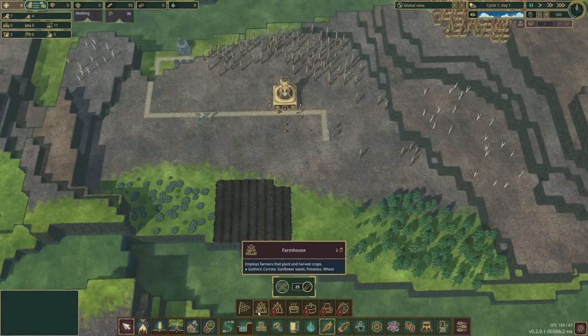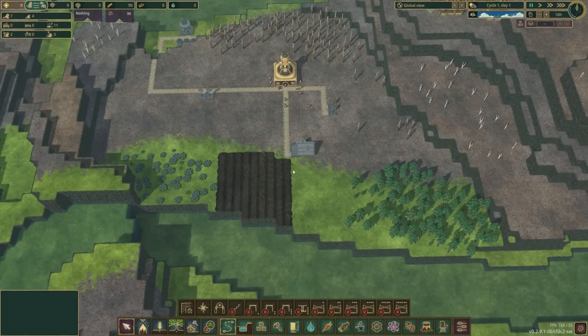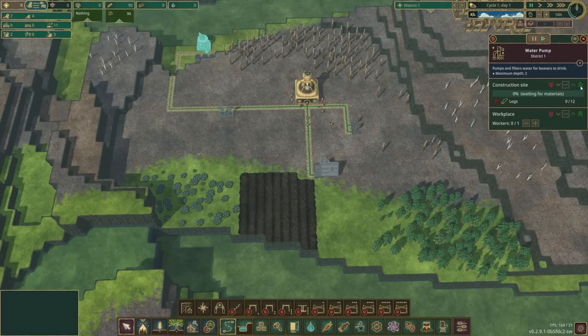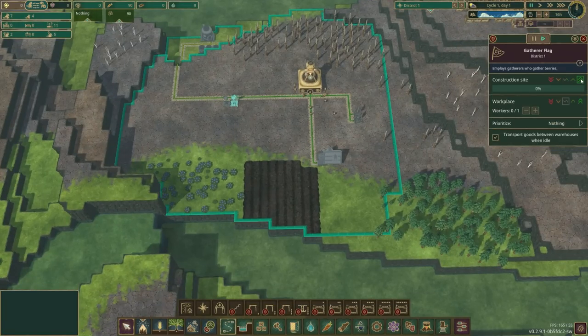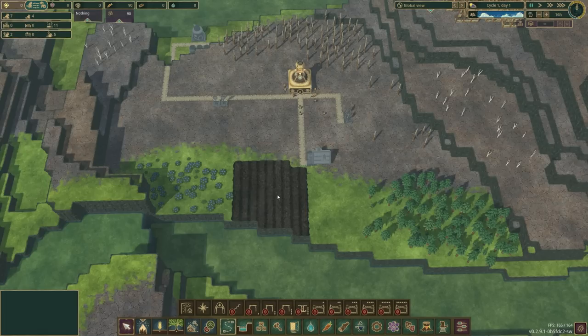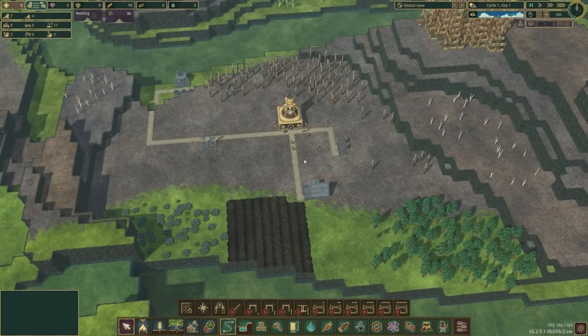We're not going to be building all this at once — it'll come in staggered bits. We're going to prioritize one lumberjack flag, one water pump, one water tank, and a gatherer flag first. That way water is taken care of, food gathering is taken care of. Then as wood comes in, we'll build other things, because we need to build a forester — there's nowhere else we can currently access without planks to build stairs.